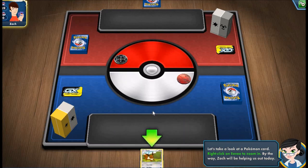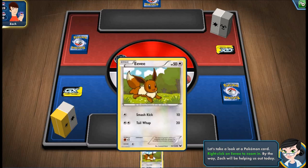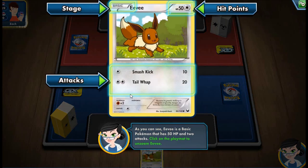Some basics include first selecting your basic Pokemon. Each card has a stage, hit points, and attacks. Your hit points is your health bar. Your stage tells you what stage of evolution your card is — Basic meaning it is the very first stage before evolution. You also have the attacks and the energy cost to perform them. For example, Smash Kick requires 1 energy and Tail Whip requires 2 energy.